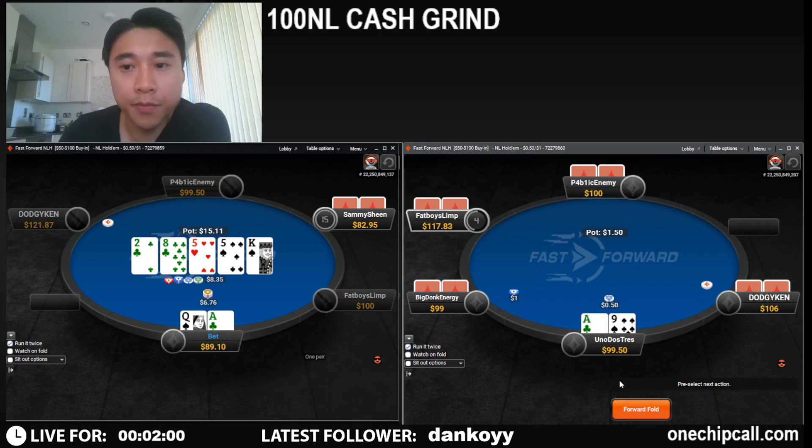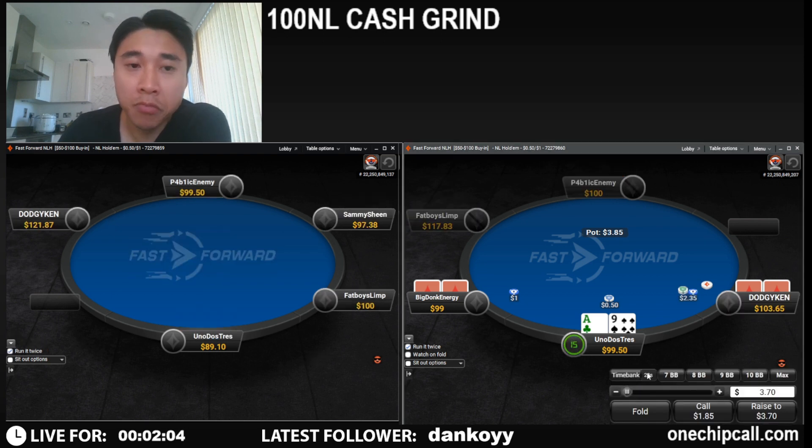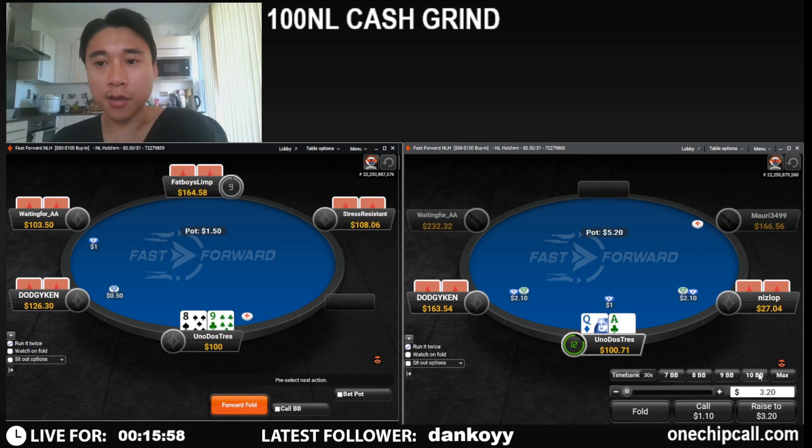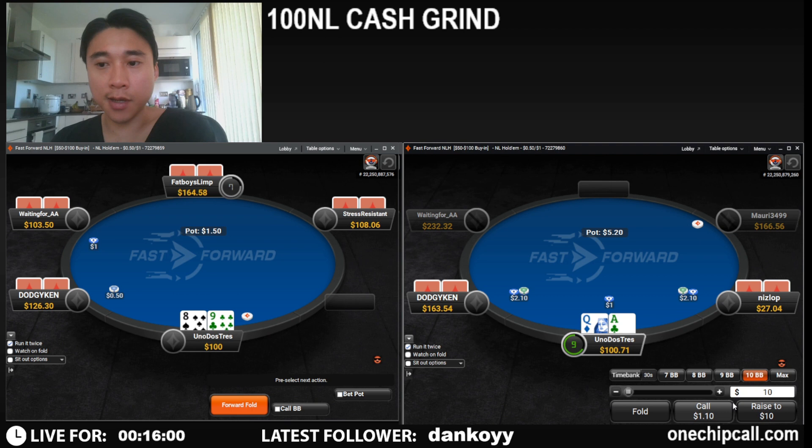We are going to bluff the river. He had his hand as strong as jacks — nice hand. Ace queen, we've got a short stack which we are going to commit to.